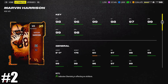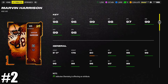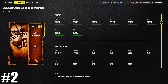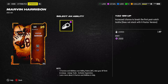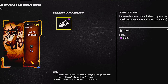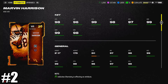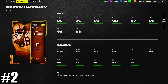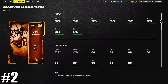Moving on to number two, we've got Ultimate Legend Marvin Harrison Sr. — a very comparable card to CeeDee Lamb. He's minus one speed at 98, but the reason he's higher than CeeDee Lamb is simply height: CeeDee is 6'2", Marvin Harrison is six foot. He gets better possession catch animations, which is probably the most important thing in the game right now. He's the founding father of the Yak Him Up ability for 1 AP — a break first tackle ability that also gives more security running into avalanches. At six foot with route technician, evasive, and Yak Him Up for 1 AP, the six foot height is more ideal than 6'2".